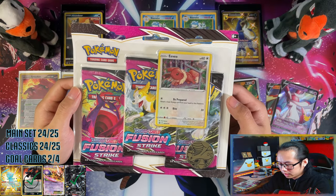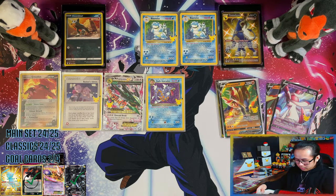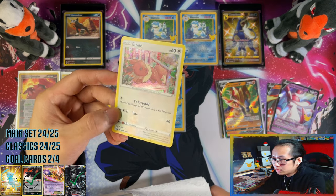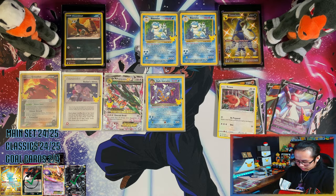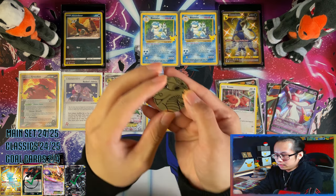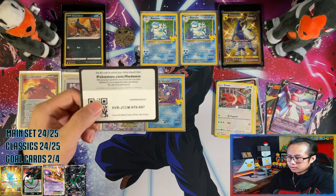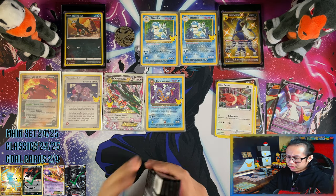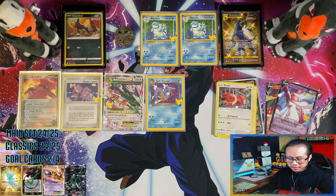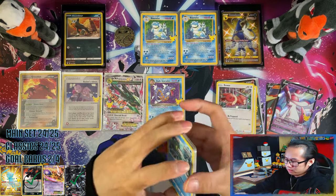Moving on to the Fusion Strike three pack blisters. Here's your Eevee promo and your Swirlix. And your Dragonite coin. Six packs of Fusion Strike, and from what I've seen of Fusion Strike openings, I'm probably not going to be getting anything.